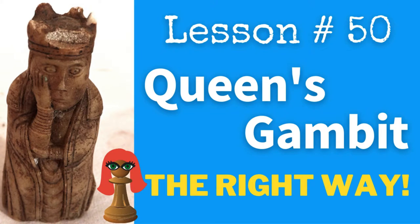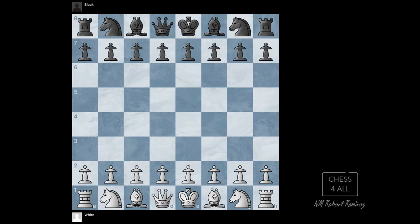Hey students, it's time to start learning the Queen's Pawn openings, and more specifically, in this lesson we're going to learn the Queen's Gambit, which starts with the moves pawn to d4 — we start with the pawn in front of the queen two steps — then pawn d5, and the actual gambit starts with the move pawn to c4.